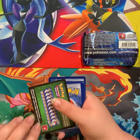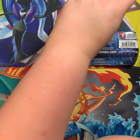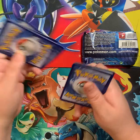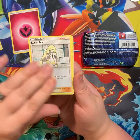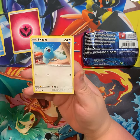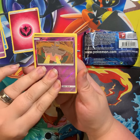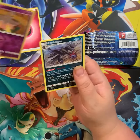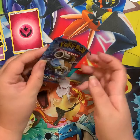Burning Shadows garbage - y'all can have that code too because I'm feeling nice. Staravia, Lucamine, Accelgor, Numel, Swinub, Swablu, Spoink, Chimecho, Pumpkaboo, and Hydreigon non-hollow. I thought it was in the wrong place - yay!